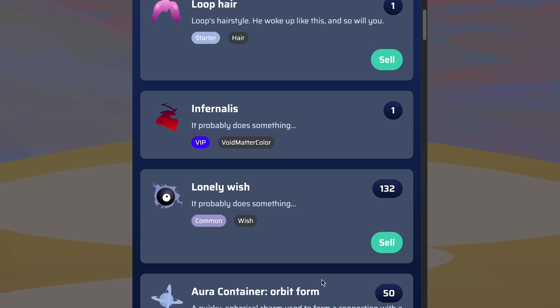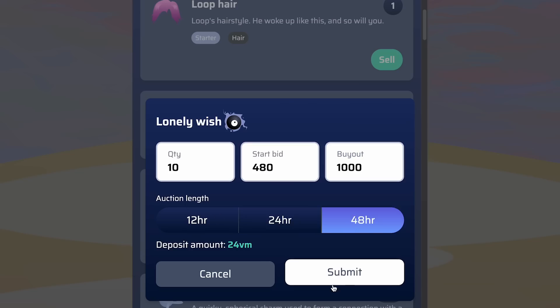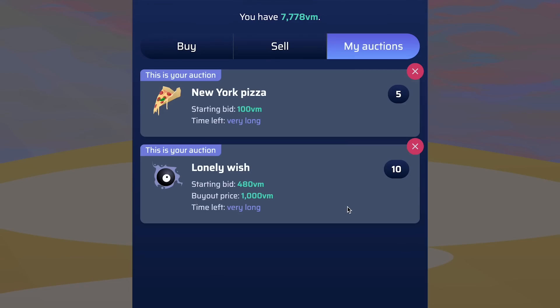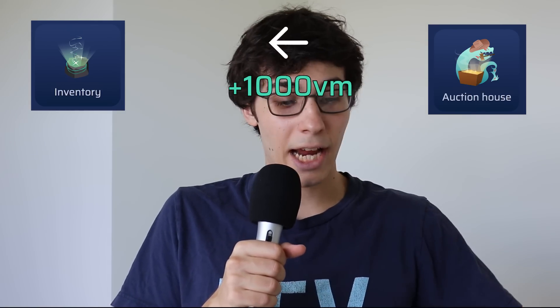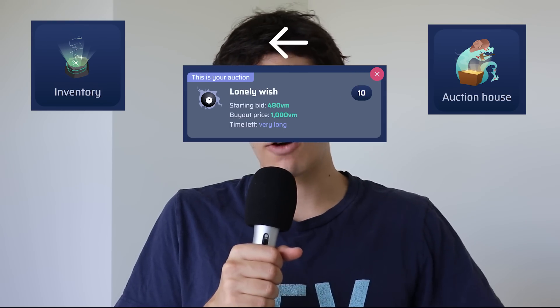The deposit is there because we want to make sure people are not just spamming with a bunch of crap items. So if your item sells, you get the deposit back; if the item does not sell, you lose the deposit. This incentivizes people to put items at a reasonable price that actually sells, or they're just going to lose their deposit. Also, when an item sells, the auction house takes a cut — five percent. Once you choose to sell an item, it is no longer in your inventory; it's now in the auction house until it sells or expires.